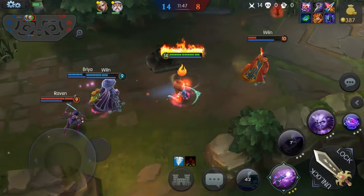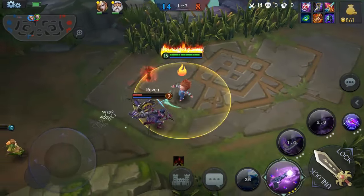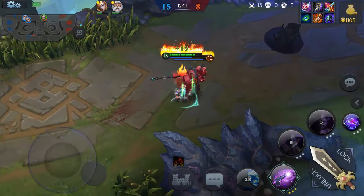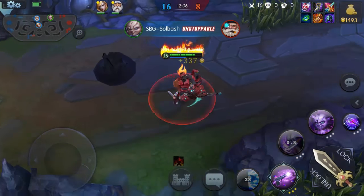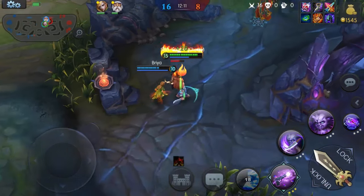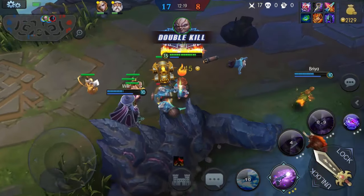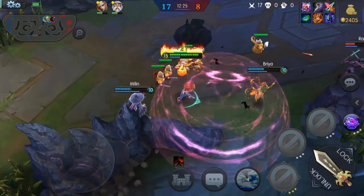Come on buddy, don't run. Raven, bye-bye — that ultimate is so freaking awesome! There's the sustain. Got him with it! We're gonna bait Willen down a little bit so he can't run — and he's caught, he's definitely caught. Boom! That ability is awesome, the ultimate comes back so fast.